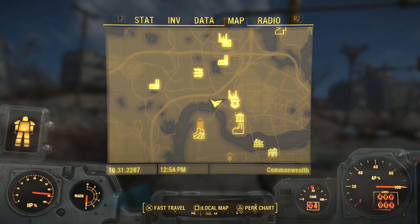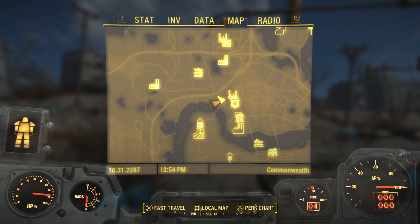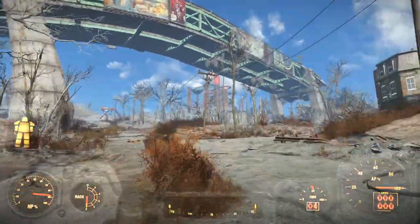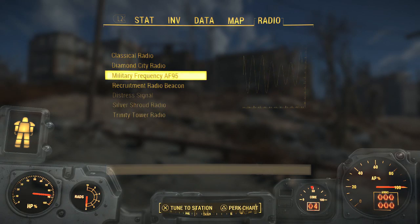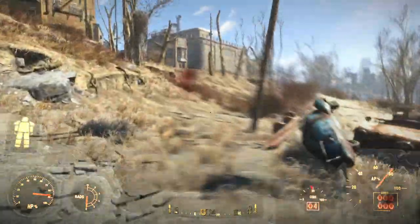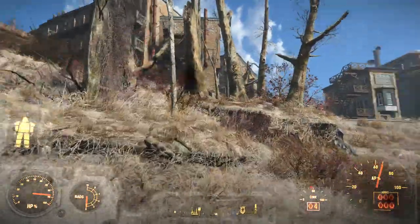Pause the video and mark this area — mark right above it, right on that little X in the road. Once you walk over that X where the bridge is, you will pick up a radio signal: Military Frequency AF95.